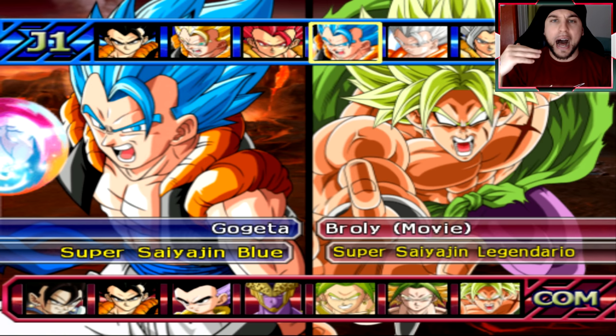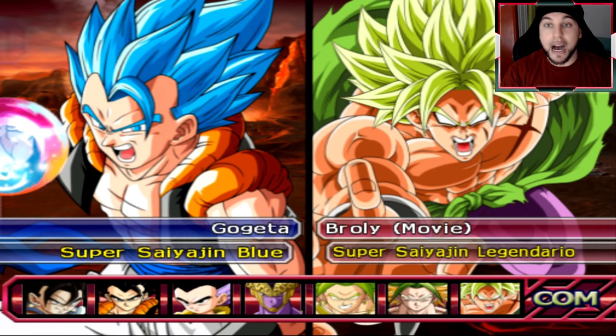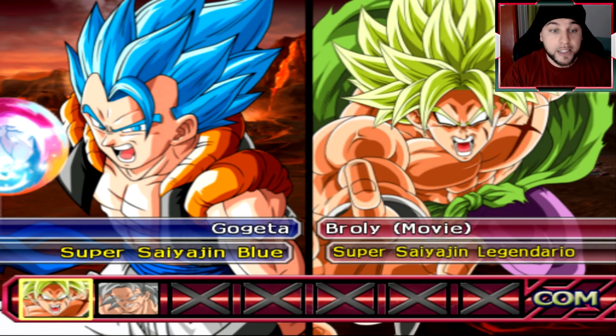Originally I wanted to do base Gogeta, then Super Saiyan Gogeta, and gradually progress from there. But I figured, why not stick to just regular SSB to see if we can progress with just Super Saiyan Blue before we dive into God, Super Saiyan, and base. So I'm kicking things off with Gogeta, and obviously Broly is the target. We aren't going to select any teammates unless absolutely necessary.